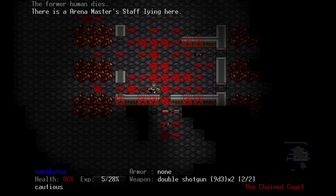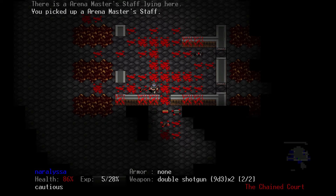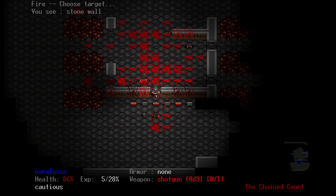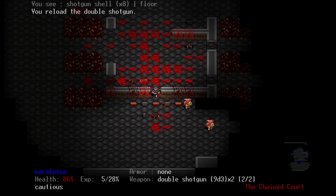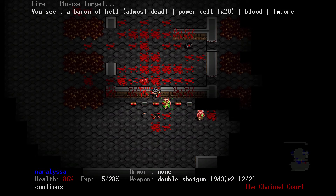The arena master — that was the name of the ugly green dude — dropped the staff, which we will keep for later. Kill these guys, because I can see them and they can't see me.